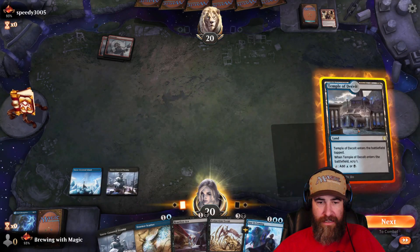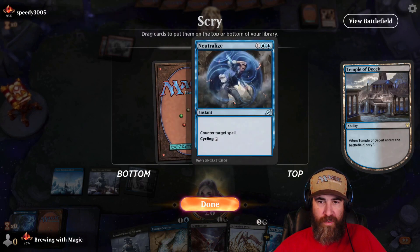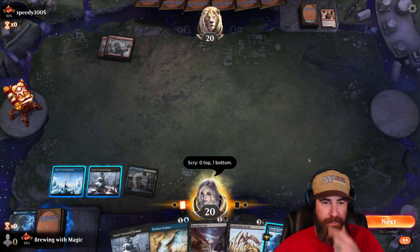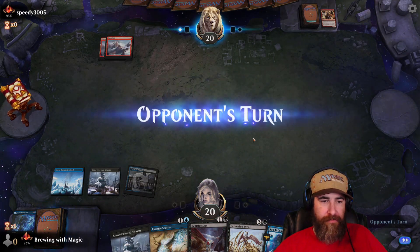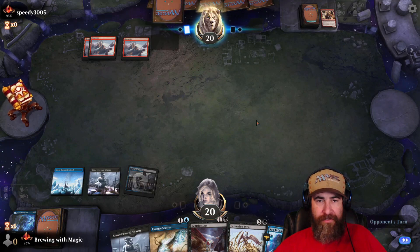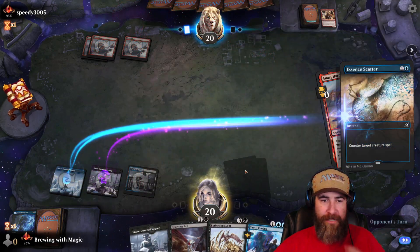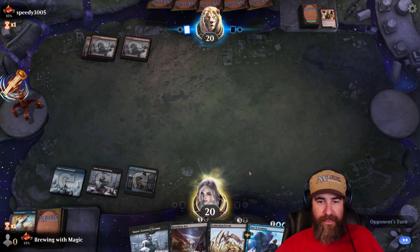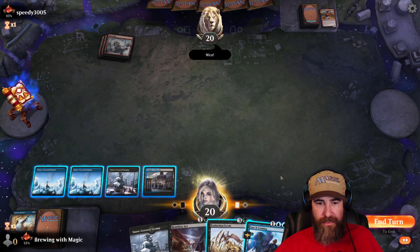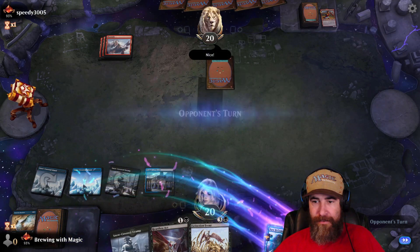I have Essence Scatter and Heartless Act, so let's throw down the Temple. We have counterspells, and end the turn. On their third land drop they play an Annex — let's go ahead and just counter that. Let's throw the blue out — actually, I think I just want to put that into Foretell and end the turn.